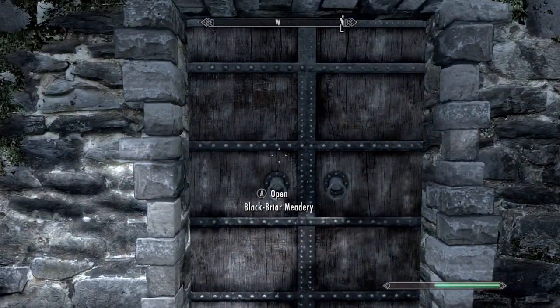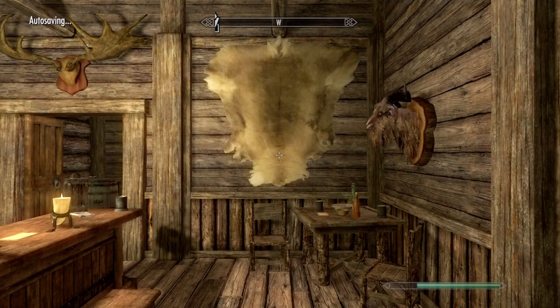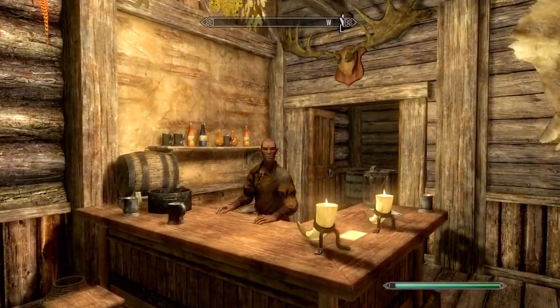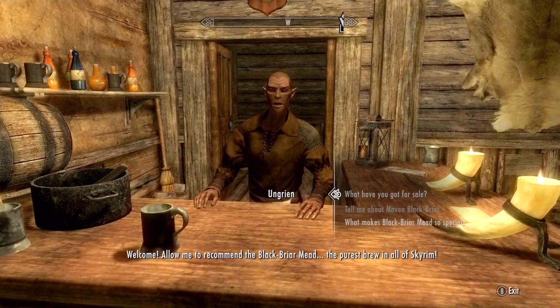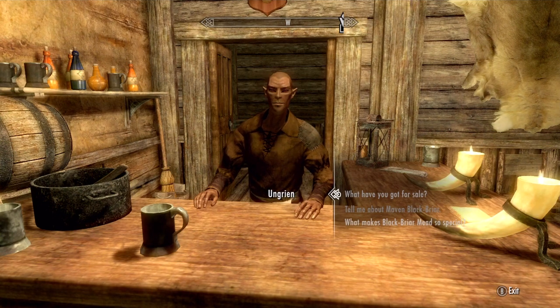It should be right here. If the guy's not in there when you go inside, this place opens up at 8 a.m. or something like that. I honestly haven't played this game in a long time, but anyway, we're going to come inside and talk to Ungrien. Before you can actually do this, I'm pretty sure you need around 25 Speechcraft, and it shouldn't be that hard to get.